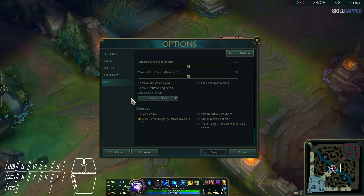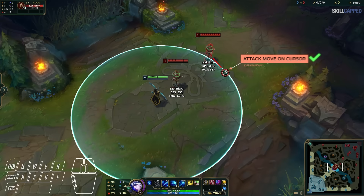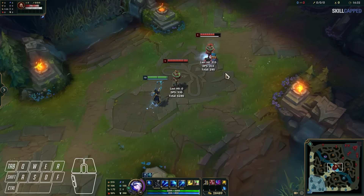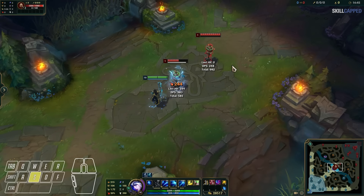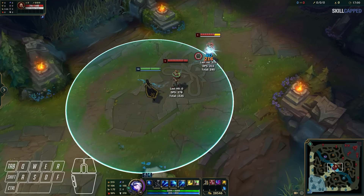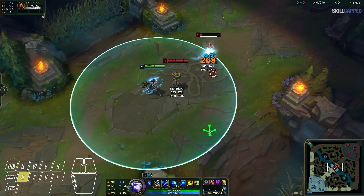This is extremely helpful at making sure you're maintaining your maximum distance from your opponent. Another important setting is found in options, then the game tab, and enabling attack move on cursor. Having this enabled will mean when you attack move on the ground, it attacks the nearest enemy from your cursor. When you disable this, you'll attack the nearest enemy from your champion instead. You really want this setting enabled, or you'll be unable to auto attack targets of your choice, constantly forced to attack the nearest enemy, which is far from ideal.